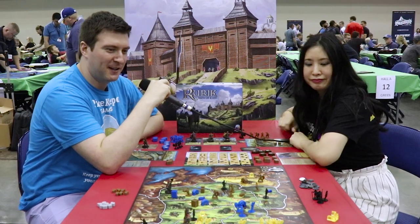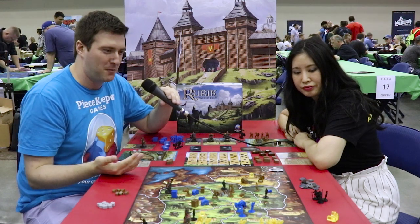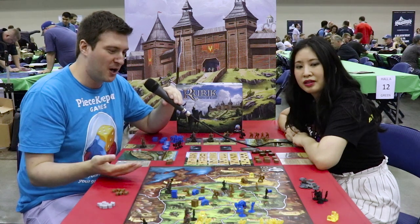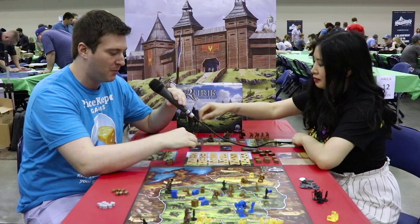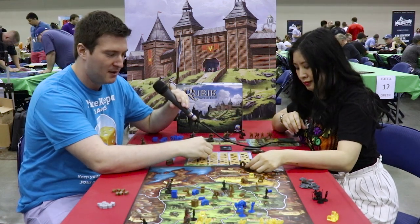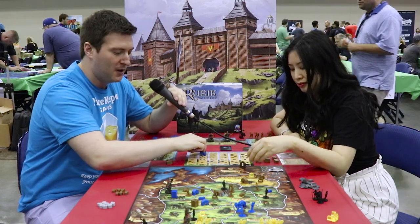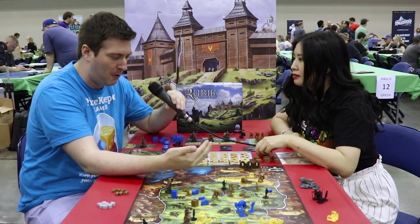Rurik is an area-control game featuring an innovative new action-selection mechanism called Auction Programming. You're going to be selecting your actions with numbered advisors on this strategy board. Let's say I wanted to move and I put this 3 down — if someone else puts a 4 down on move, they'll bump me down the track, so I'm doing the same action but less powerfully.